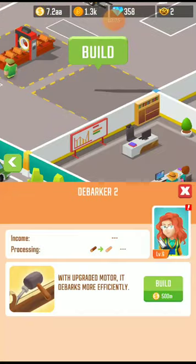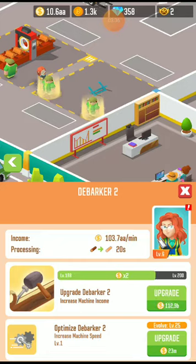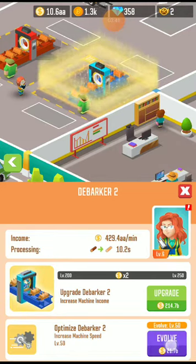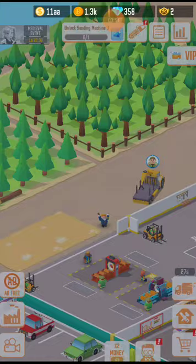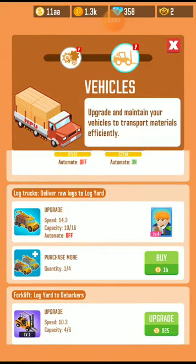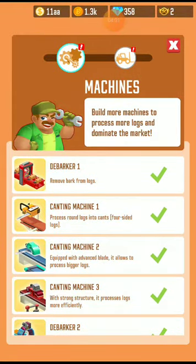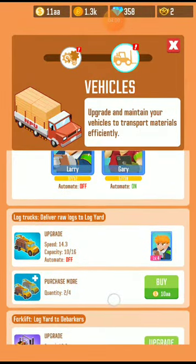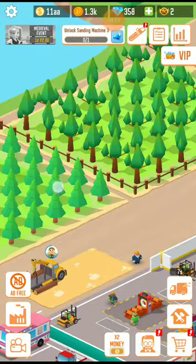Now I am going to purchase debugger 2 for 500 million. Let's upgrade and evolve debugger 2. Now I am going to purchase some trucks — I purchased two trucks and I'm going to unlock and upgrade those vehicles.